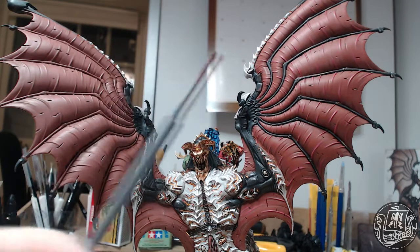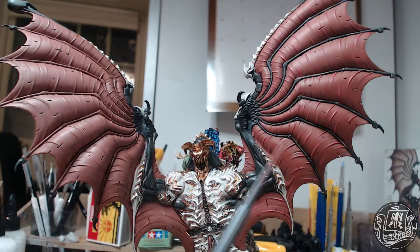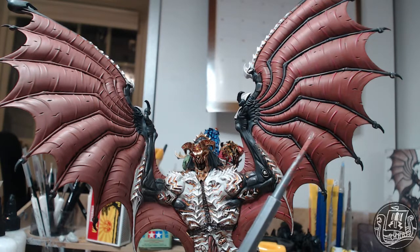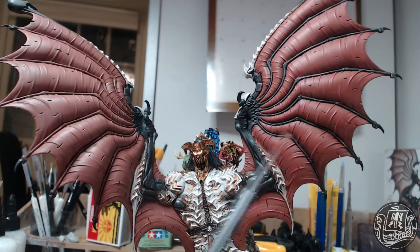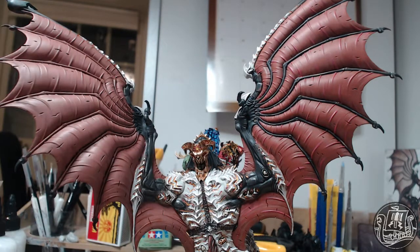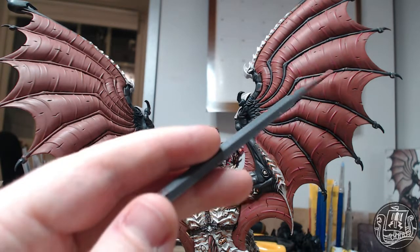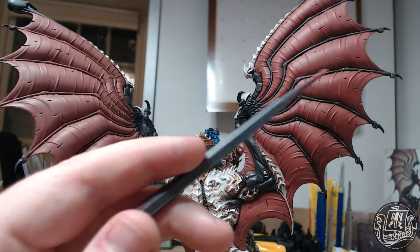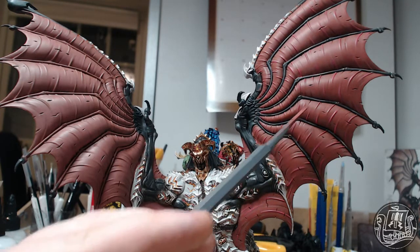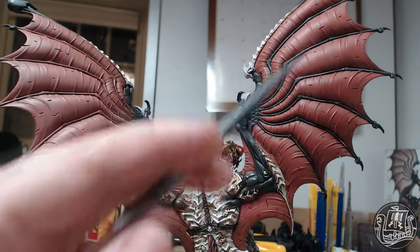I wasn't sure how I was going to actually paint up the wing because I tried highlighting it with regular flesh tone like Kiss of Flesh or Cadian Flesh Tone. That just wasn't right — that didn't work at all. So this is actually Tusk or Flesh — Tusk or something — as a sort of a highlight. And then there's a pink as the edge highlight on all the little folds and everything on the wing.